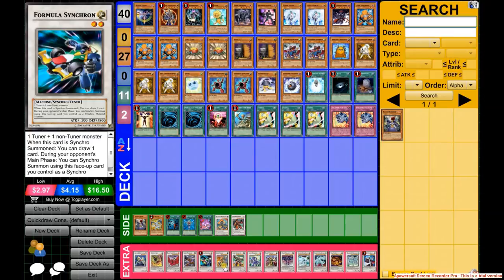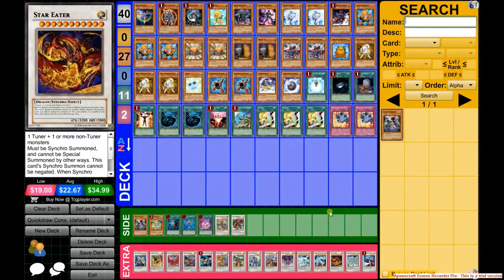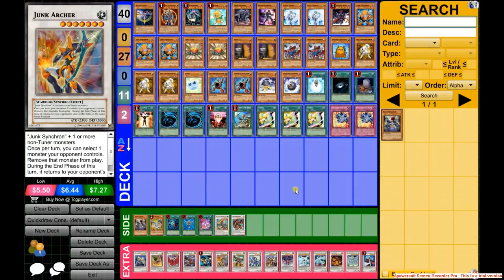The extra deck remains the same except for Star Eater and Archer. The side deck would be the same as always — 2 D.D. Crow, Decree, and the third MST.